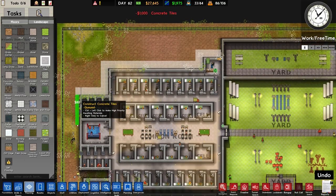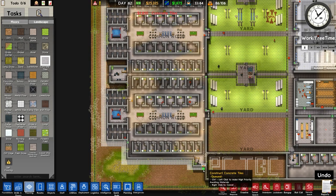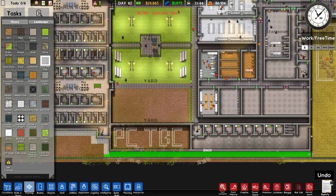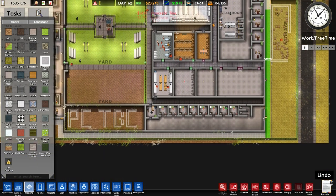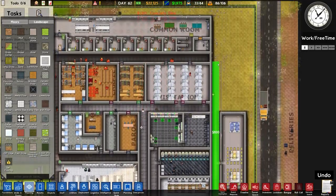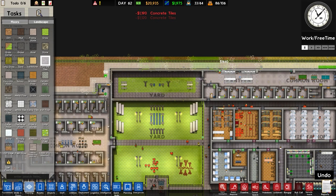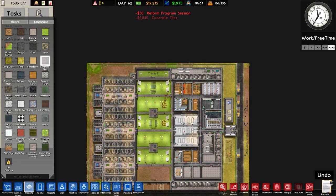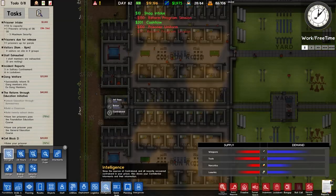So we'll do that. If we're going to do the full perimeter we might as well get it done, because we're going to have security rooms added here anyway so it will be worth it. And then I might split up some of the patrols so they're not patrolling as long. That might be worth it.